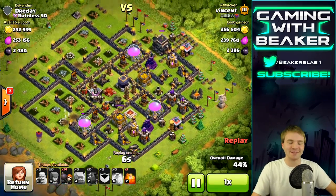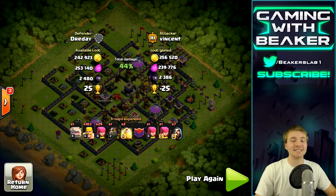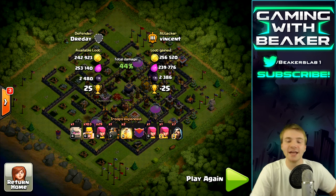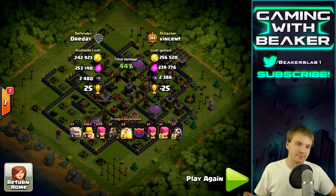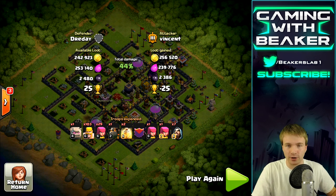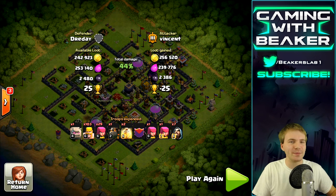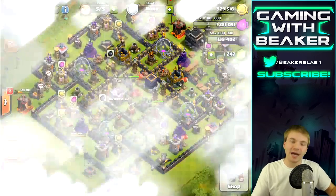A golem would have been better, honestly, but sometimes you have weird troops like hounds, valks, or witches you're planning to donate and you end up using them in a tight spot. But Vin killed it — hats off to him. He played it safe and got a ton of loot. He had to use two spells and some serious troops, but he didn't even use heroes — just a clan castle, a couple of spells — and he got great loot because he played it safe and went for the drills. Remember that: don't go crazy. My advice for dark elixir farming at town hall nine: don't bother going up against max bases like this one.